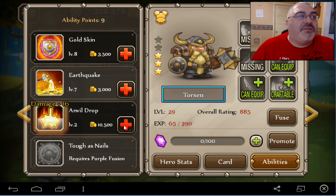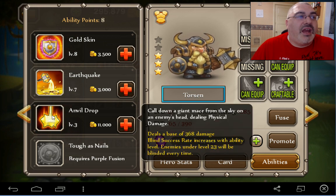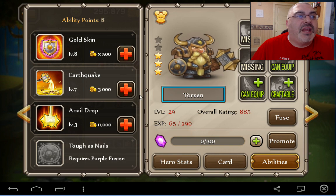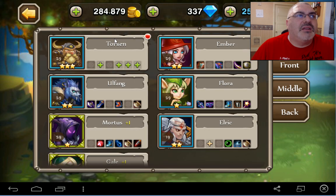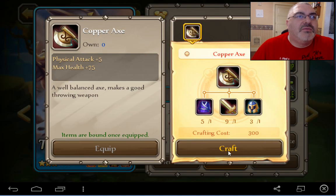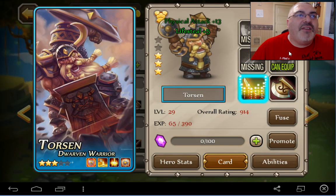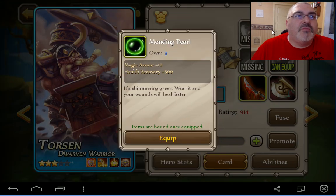Let's get this anvil drop — success rate increase. Yeah buddy. I think I need one more. Torsen can just equip everything now — craftable, yeah buddy. We're just going to craft that, equip. Just go nuts, we're going to equip everything. Because that's what you do once you turn blue. It's equip o'clock.